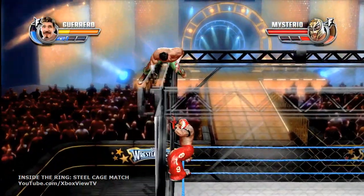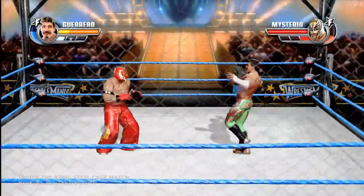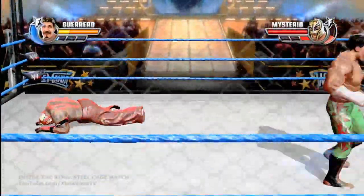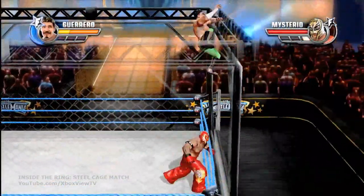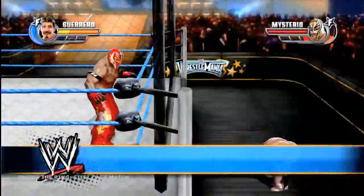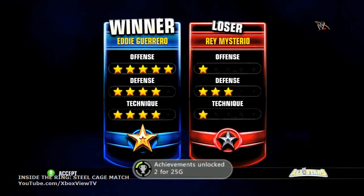This is absolutely incredible — there's five stars, fly into the max! But wait — yep, that can happen. You can get pulled down at the last minute. Look at that nasty little move there — this ought to do it. I don't think Rey's getting up from that, certainly not in time. There we go — Viva La Raza, ladies and gentlemen. It's your favorite legend of all time, Eddie Guerrero, getting out of the cage. The steel cage, mastered by Guerrero.